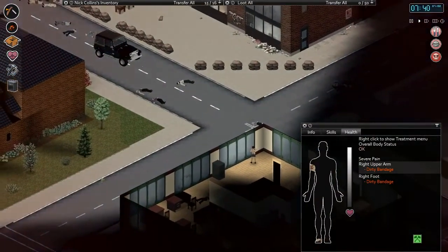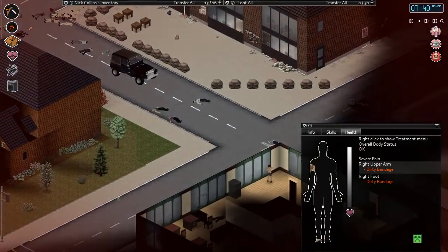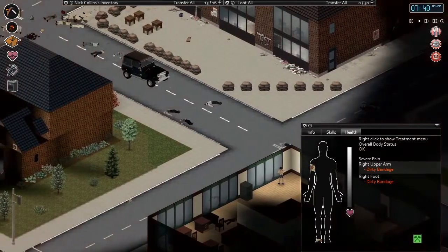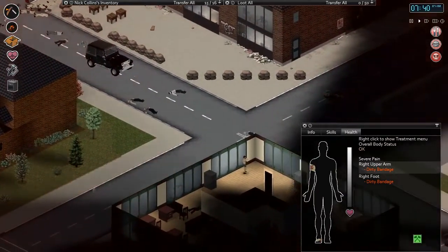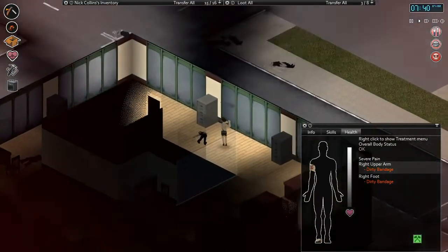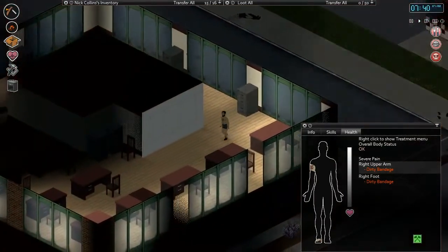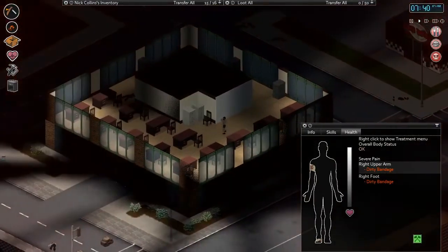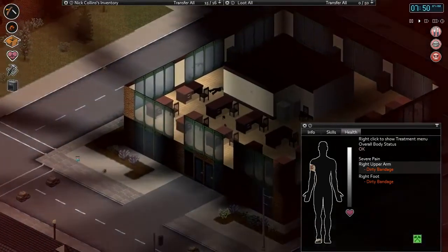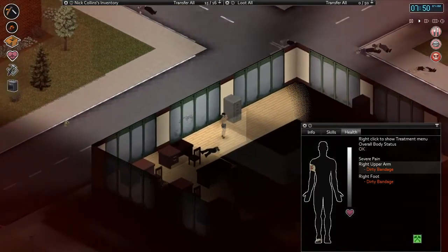We had to move kind of out of our base setup, over across the street, because there were just too many dead bodies around there. We got quite sick, quite ill — got a fever that almost took us out of the game, went down to about 25-30% health. So we came over here to this tower, just across the way, and spent the night here.